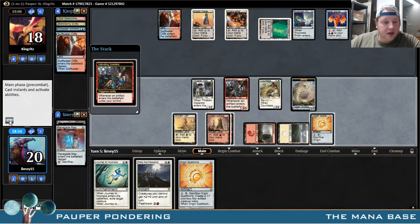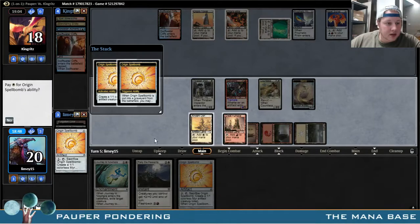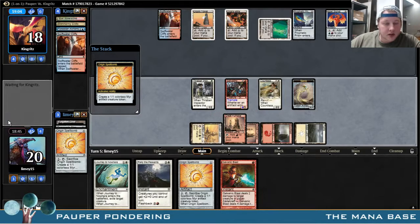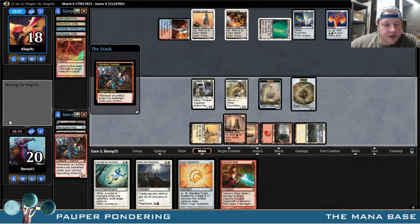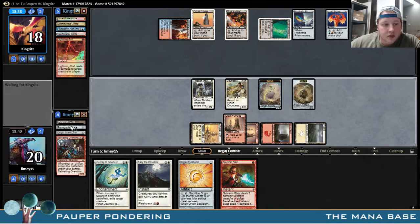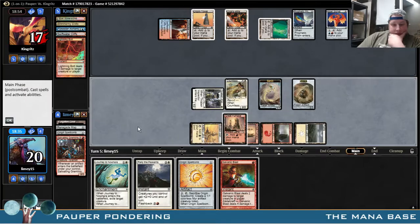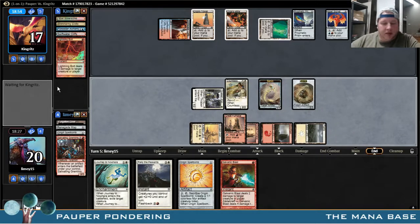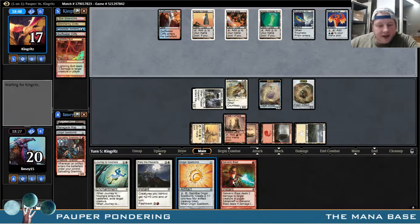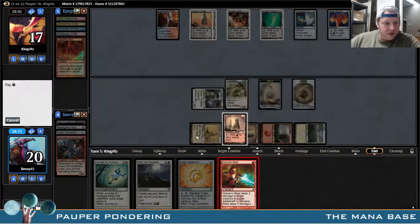Let's get a trigger. Crack this guy. He has the Lightning Bolt — what a surprise. So we're going to go for the attack here. Leave up the Galvanic Blast. The Origins Spellbomb can be used, but I'm not going to be able to crack it and attack with it anyways. I can always use it to trigger something like another Salivating Gremlins or a Reckless Fireweaver. I'm just going to fire this Galvanic Blast off at his head.